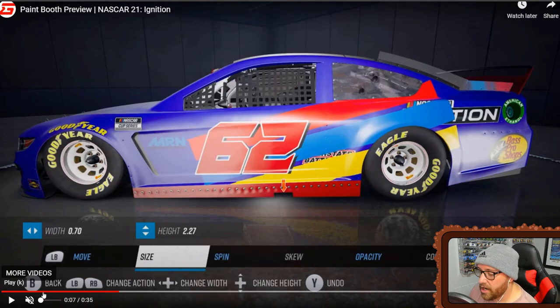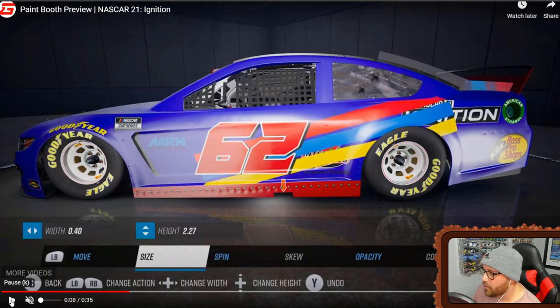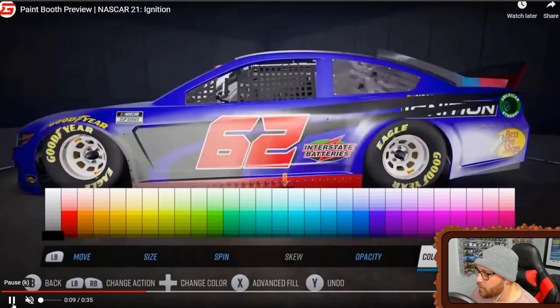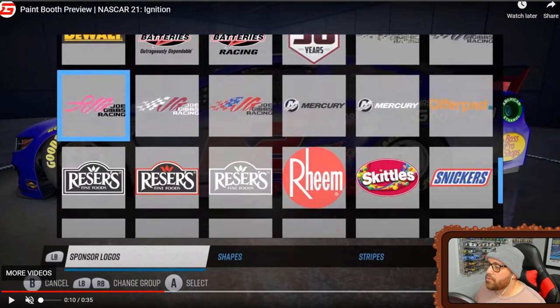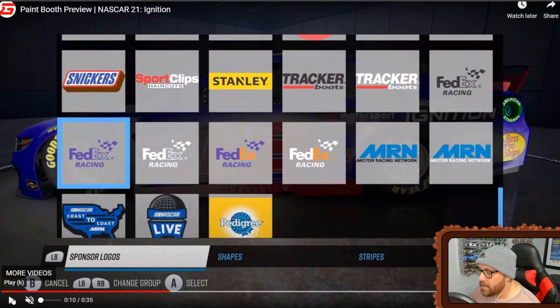Here's a demonstration of changing the width and height of a logo — you can see them using the mask car stripes, changing the width down, then the height going from left to right, expanding it all the way across the car. Very cool. Here are some more sponsors: lots of Joe Gibbs Racing support. You also have Reese's, Skittles, Snickers, OfferPad, Sports Clips, Stanley, Tracker Boats, FedEx Racing, MRN, Pedigree, and NASCAR Coast to Coast.